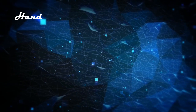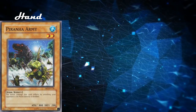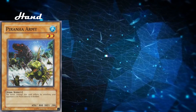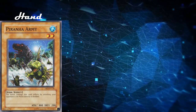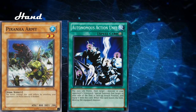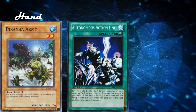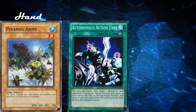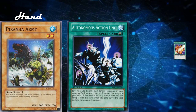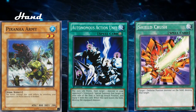Next, let's analyze our hand. First, we have Piranha Army, a level 2 water fish monster with 800 attack and 200 defense. Its effect reads: the battle damage this card inflicts by attacking your opponent's life points directly is doubled — meaning if it attacks directly, it deals 1600 points of damage. Next, we have Autonomous Action Unit, an equip spell: pay 1500 life points, then target one monster in your opponent's graveyard, special summon that target to your side of the field in face-up attack position and equip it with this card; when this card leaves the field, destroy the equipped monster. Finally, we have Shield Crush, a normal spell: target one defense position monster on the field and destroy that target — meaning we can pop a defense position monster on either side of the field.